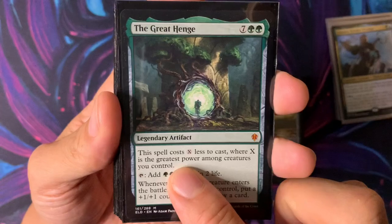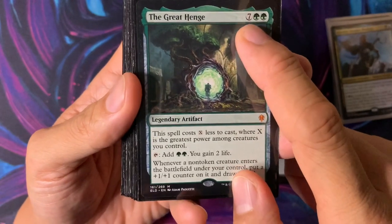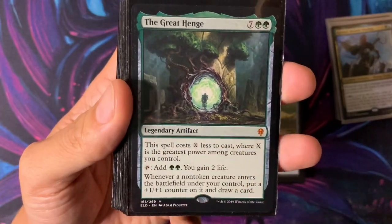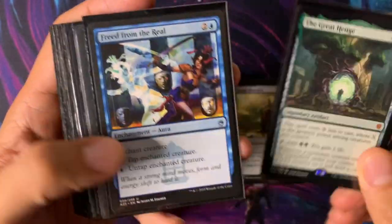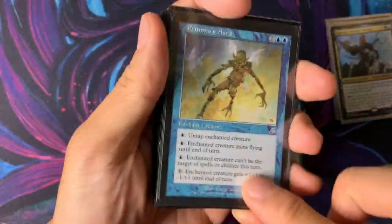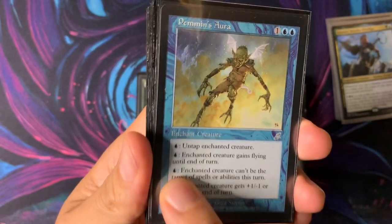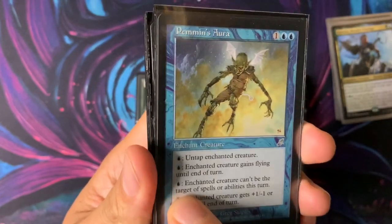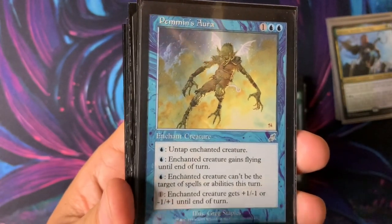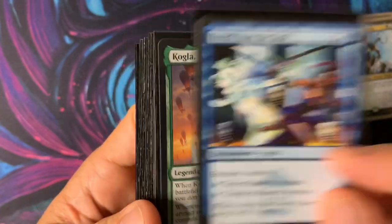Grim Monolith produces mana, so it can produce three mana with Kinnan. It also gets cheaper as you get big fatties on the battlefield, and then you can get +1/+1 counters and draw cards with it, so it's a very good card. Pemmin's Aura and Freed from the Real are essentially the same card. Pemmin's Aura is a little bit harder to cast at double blue, but it can give Shroud and you could also use it to increase power or toughness. Freed from the Real is basically a super Pemmin's Aura.